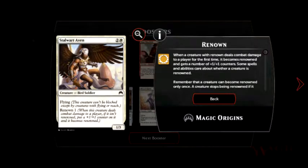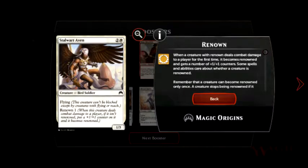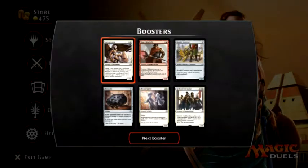Renown — when a creature with Renown deals combat damage to a player for the first time, it becomes renowned and gets a number of plus one counters. Some spells and abilities care about whether a creature is renowned or not. Remember that a creature can become renowned only once, and a creature stops being renowned if it leaves the battlefield. So if it deals combat damage to a player — not to another creature — it gains plus one, plus one.